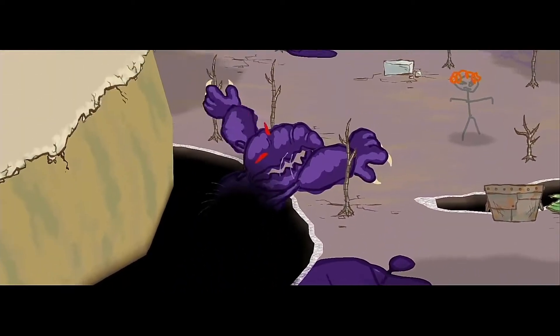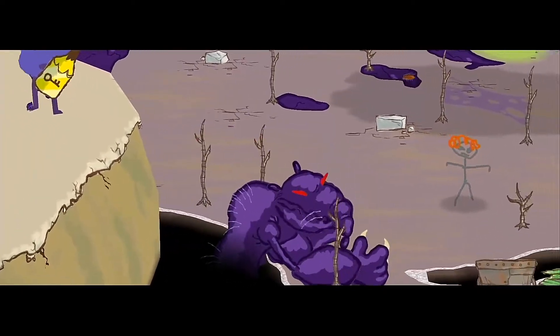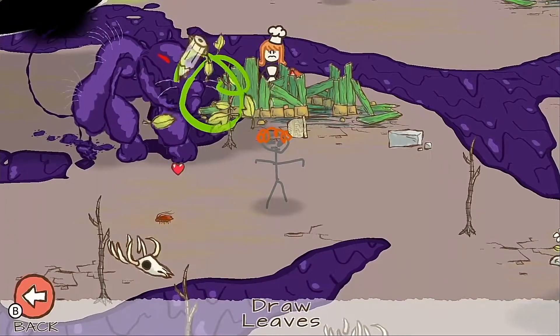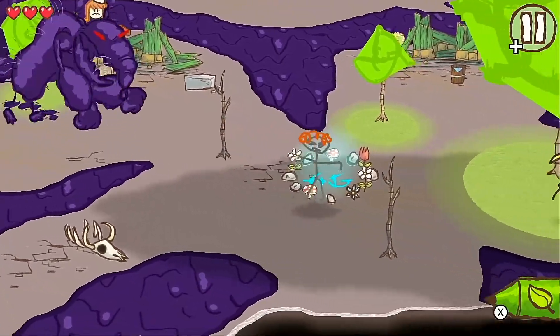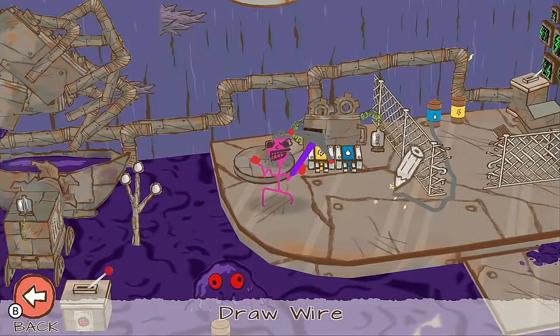We don't actually get a weapon to begin with and must instead utilize trees to defeat the purple slime enemies we meet, which often requires us to get their attention and then lure them towards nearby trees. When you start drawing, gameplay slows down, which is really helpful especially when time is of the essence and you're trying to draw quickly using the thumbstick.